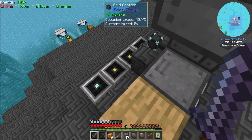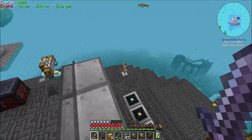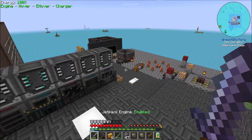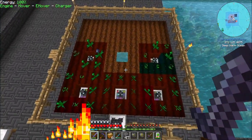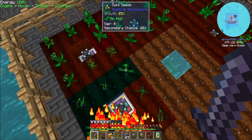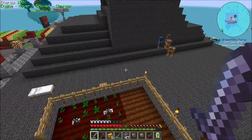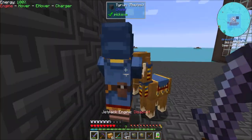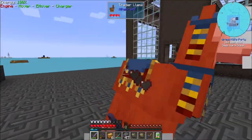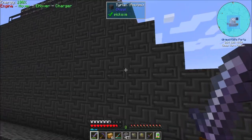Hello everyone, this is Darewolf20, and welcome to episode 35 of Darewolf20's Let's Play Ocean Block series. Today, between episodes, I've been cooking up a little bit more resources. One thing I decided to get into the business of is gold — we're gonna need a bit more gold than we currently have. Remember when I had such a stupid amount of gold I didn't know what to do with it? Well, I figured out what to do with it — it's called Induction Cells. So that's the plan for today: get our induction cells up and running.